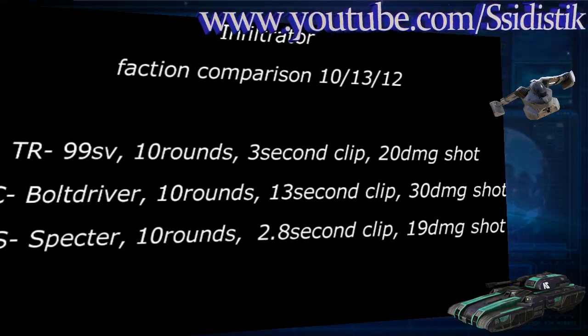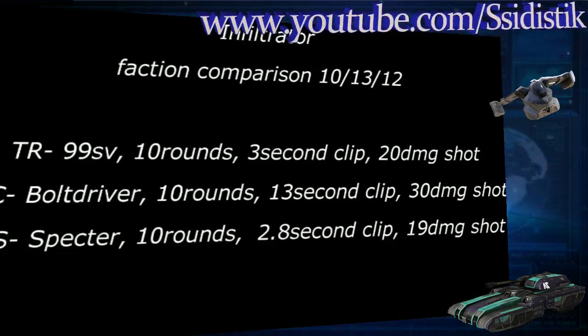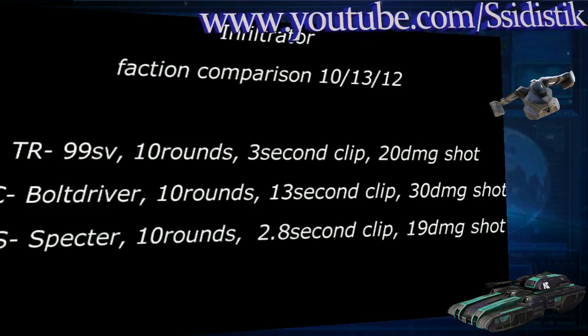So that's the Infiltrator faction comparison for clip sizes 10, 13, 12. The TR's 99SV has a 10 round clip, 3 seconds to unload it, 20 damage a shot. The NC Bolt Driver has a 10 round clip, 13 seconds to empty it at 30 damage a shot. And the Vanu Sovereignty Spectre has a 10 round clip at 2.8 seconds to empty it with a 19 damage shot.